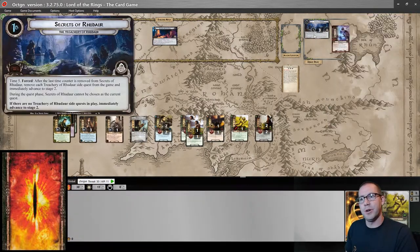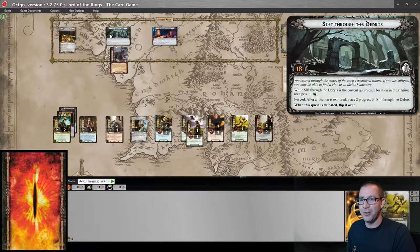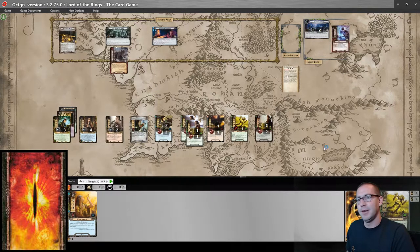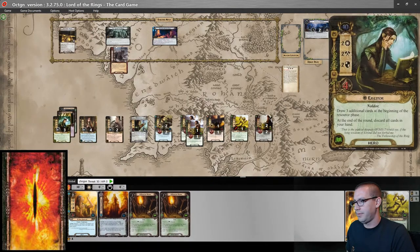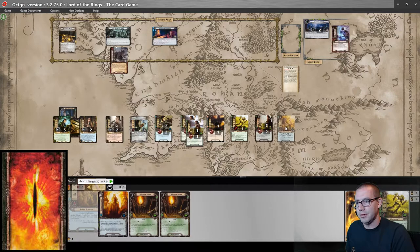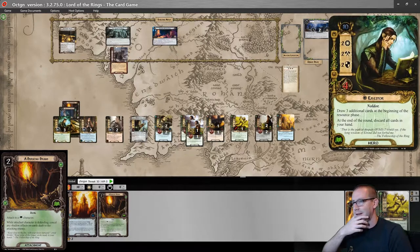Refresh. Discard two cards, remove a time counter. I might be able to get Ancient Texts or Sift Through the Debris. Burning Brands are good. I can play an Elven Jeweler. Here is a Burning Brand — so now Aristor is a shadow-canceling defender, and I think I'll keep him ready to possibly use that this round.